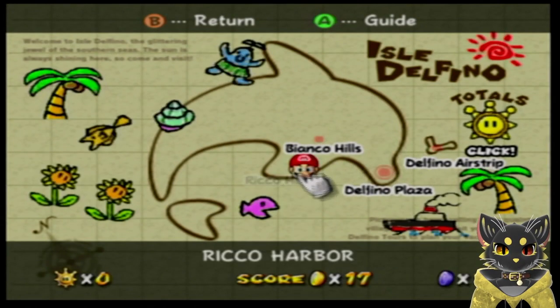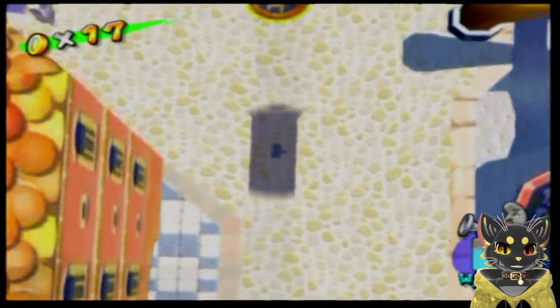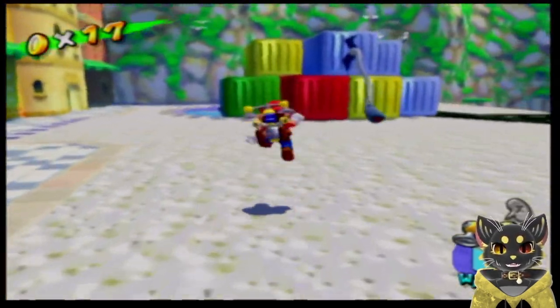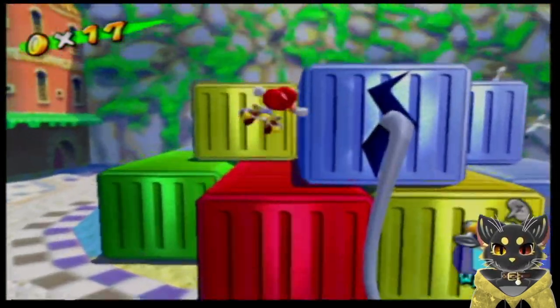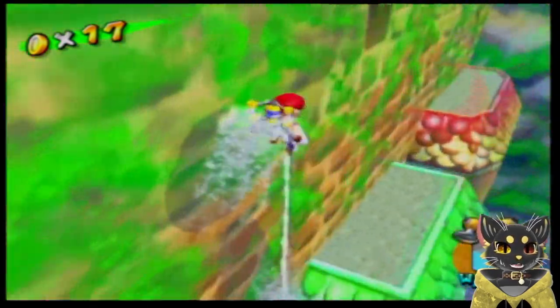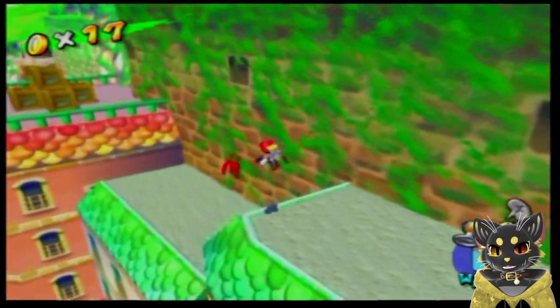What blue coins do I have on this level so far? 14! I have 14 blue coins off of this one level — that's a lot of blue coins. I don't know how many blue coins are in each level; I think it varies. I think it's like 20 to 30 per level. I'm not going to spend any of them yet. Every 10 blue coins you get, you can go to the boathouse and exchange them for a shine. I don't want to go exchanging them until I get all the other shines, so I can know how many I have versus how many I need.